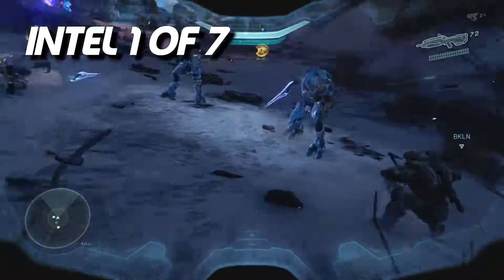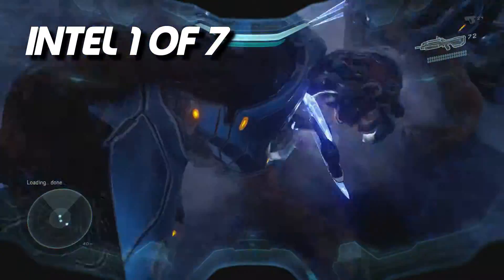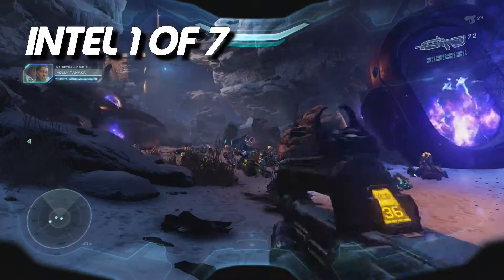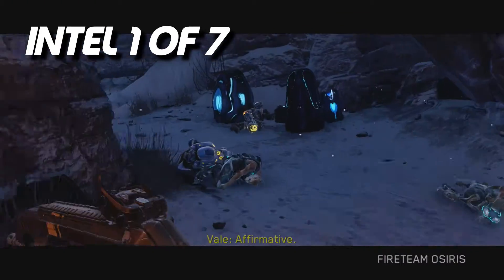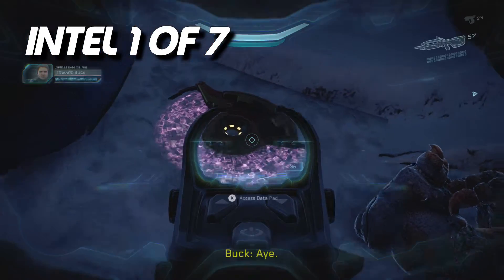Right after the cinematics, you kind of have to roll down and then wait for the cinematics to end where you knife the aliens. Then wait for them to say 'watch out' and the ship falls from the sky. Once all that passes, just kill that one zombie, keep going forward, and right there on the right hand side is going to be the first intel.